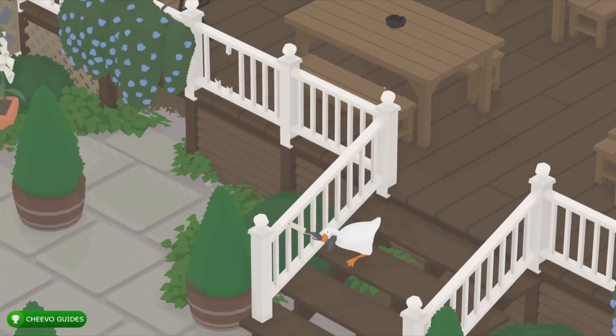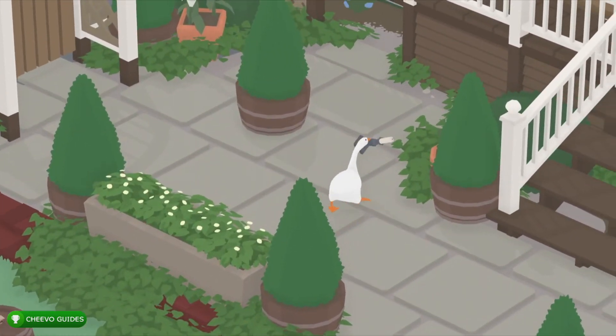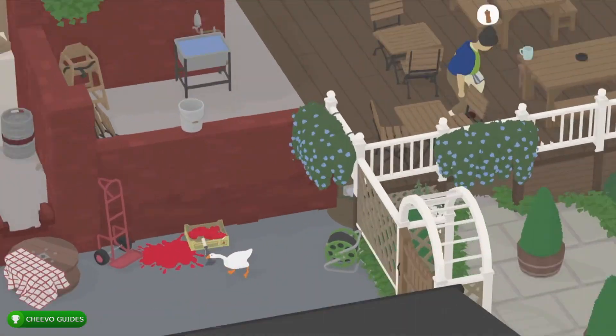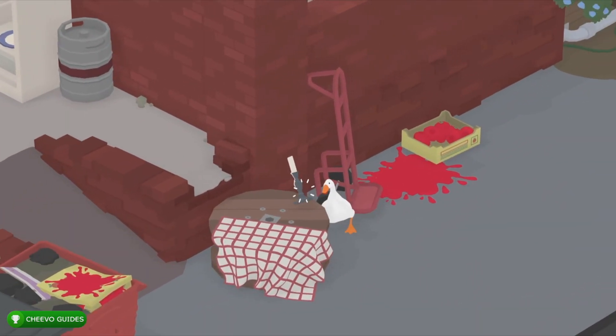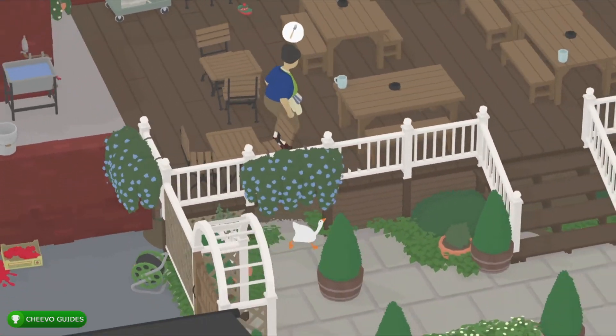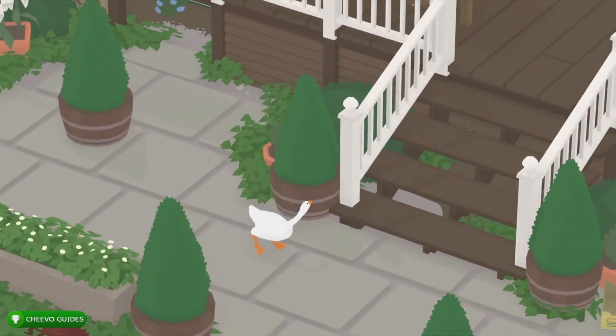I'm going to go back through this little area that we escaped through earlier. This time we're going to go over to this little table area with the picnic tablecloth hanging off — we're going to put the candle on it. Next we're going to go up to this table where we left all of our stuff and start taking these items over to the table one by one.